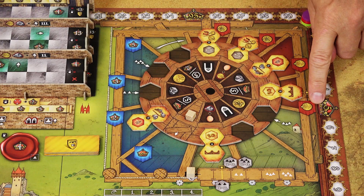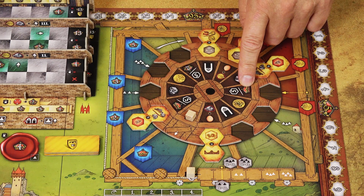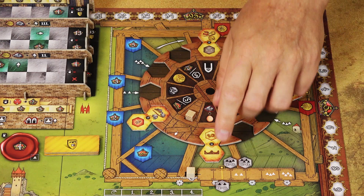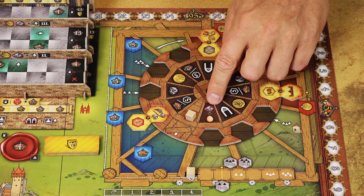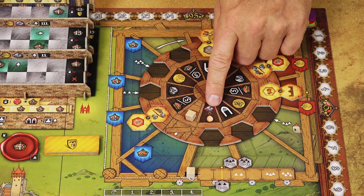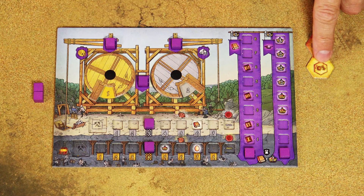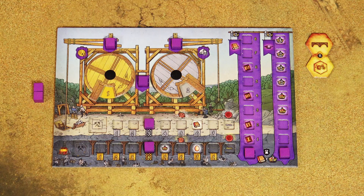Only after paying the cost can you take the action tile, then take the bonus from the corresponding space. You can take the bonus immediately or any time later during your turn. For example, if the bonus lets you convert one stone into an egg but you don't have stone yet, you can delay using it until you gain stone during the turn. Since bonuses are optional, you don't have to use them. After paying and taking the tile, place it next to your player board and perform one of the two depicted actions.